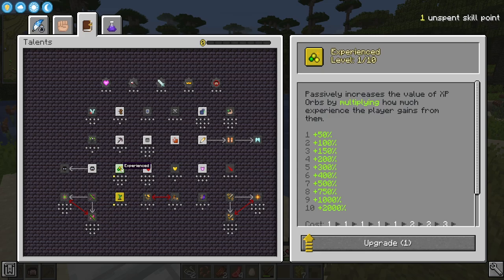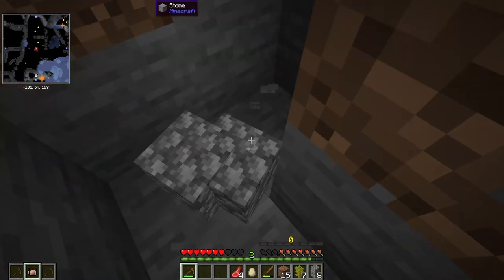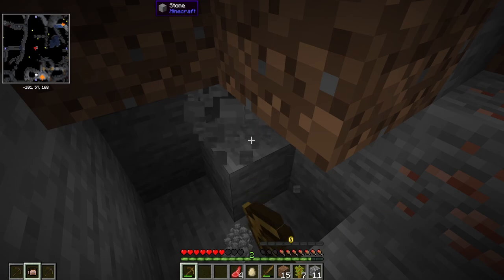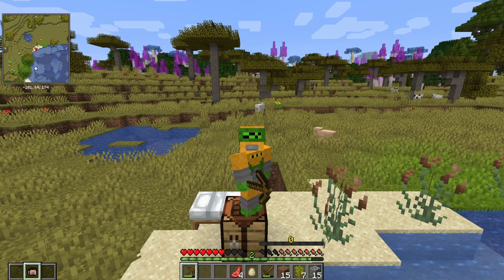I still have one more skill point to use, and I think I'm going to throw it into Experience as well — get a plus 100% experience boost. I feel like early game that's going to be pretty useful. There are some quirky things about this mod pack that are interesting. One of those is that you actually have to beat vanilla Minecraft before you can get into any of the modded content. Your goal is to unlock the vault and then complete vaults — which are puzzles, adventures, or killing something. Once you do enough vaults, you unlock more mods and more useful items.